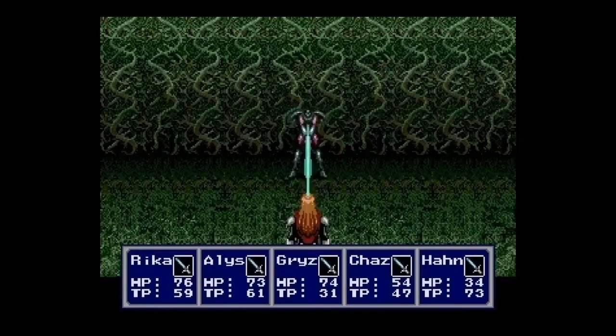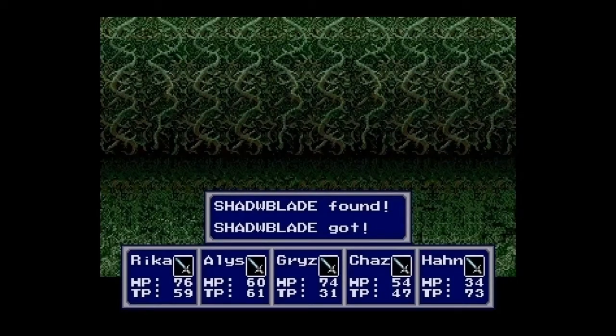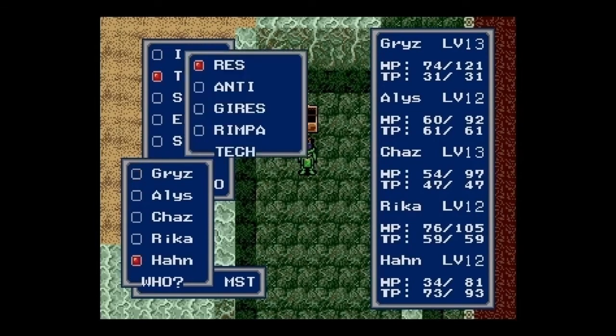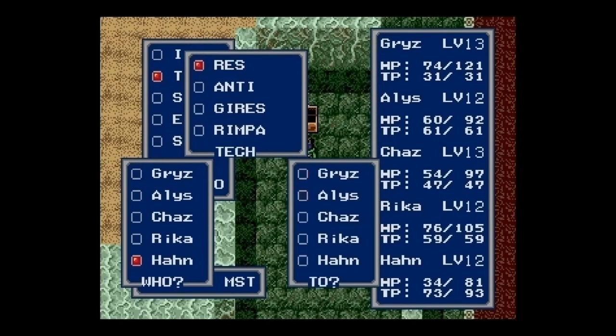Chaz missed there, but 29 — that's not bad. The Shadow Sabers also have a chance to drop the Shadow Blade, which insta-kills enemies but that's about it. It's weaker than the laser sword, so I'm not going to give it to Chaz.